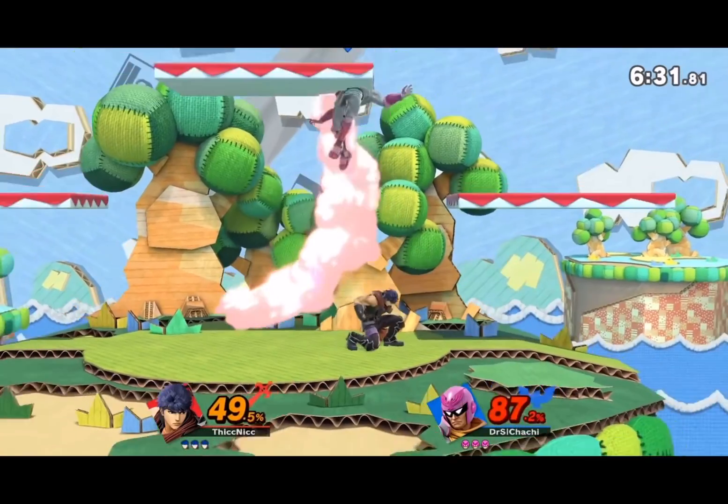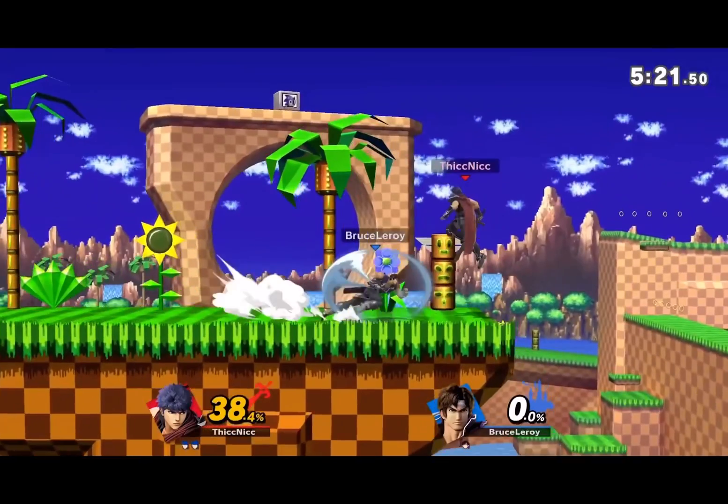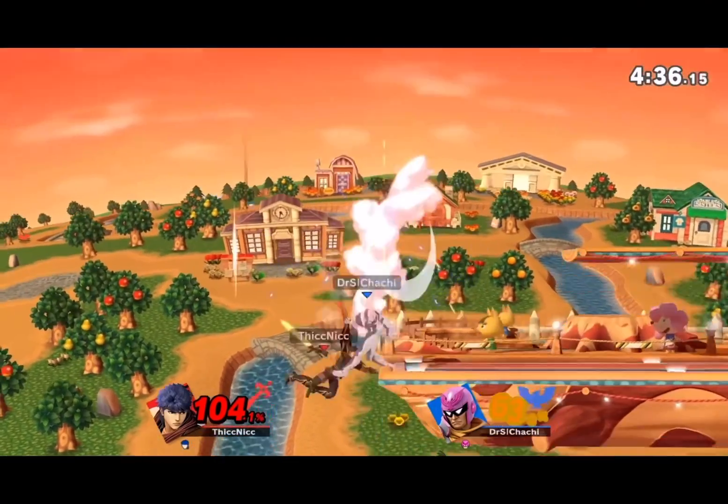Ike's up B — not only does it do a lot of damage, but they decided to just make it kill now. Kills at zero offstage, so you can just do this. It looks dank as hell, but it's also a naughty cheater move.